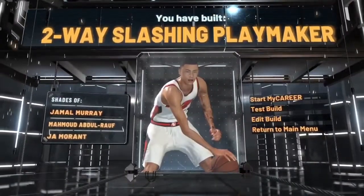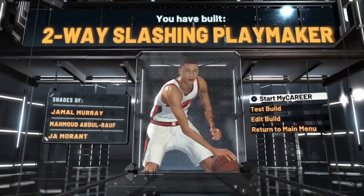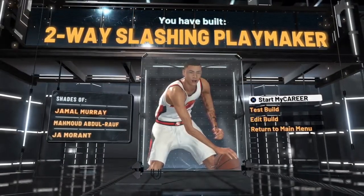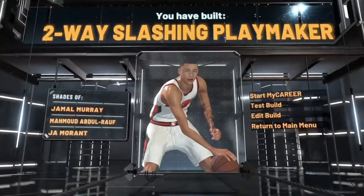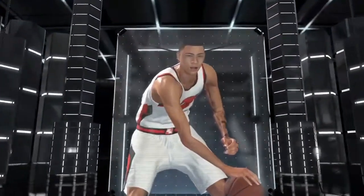Earlier I made basically the same build and it said two-way slasher. I don't know what I did differently this time to make it say two-way slash playmaker. But I'm gonna put you on to the badges right here. Make sure you hit that like button and comment down below what build y'all got going crazy.